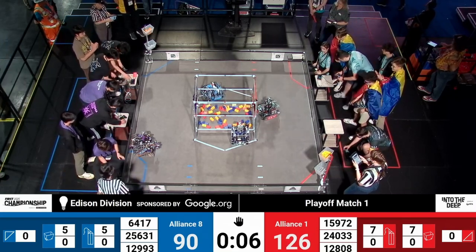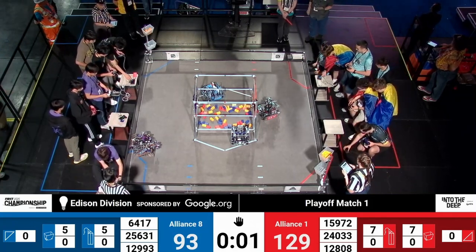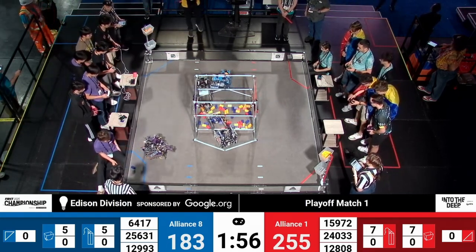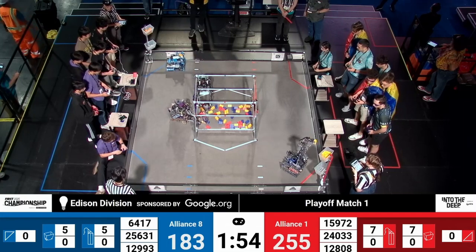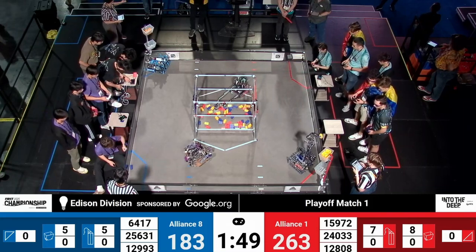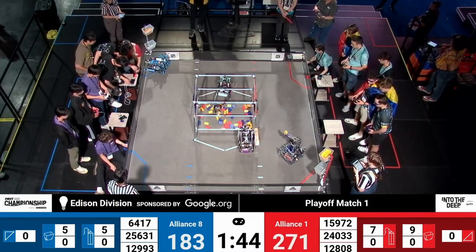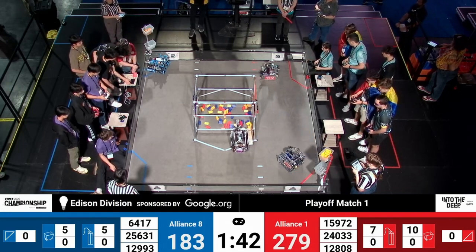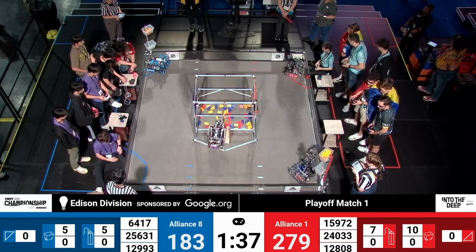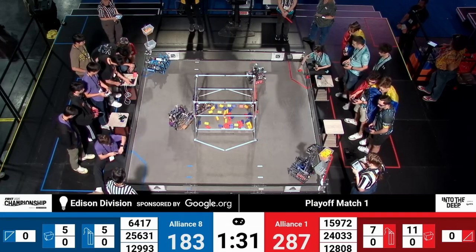Drivers, pick up your controllers. Three, two, one. As we start this tally up, we have seven specimens into the high chamber for the Red Alliance, five for the Blue Alliance. We also have some robot parts on the floor. 25631, Proxima Nova, in the front part of the field, picking up some samples, going back to the observation zone. They have a little bit of cleaning up to do from Autonomous, but that doesn't seem to be concerning them one bit.